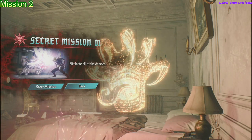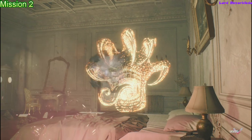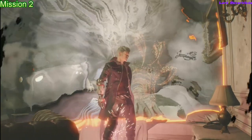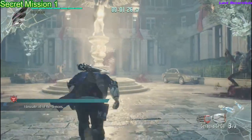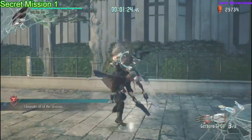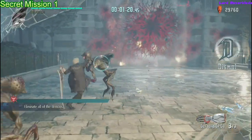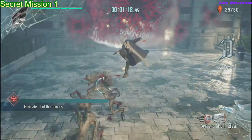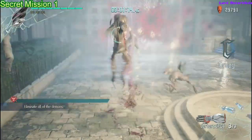Hey guys, Raze here — another Devil May Cry 5 achievement guide. We're going for Secrets Exposed, which is clearing all secret missions. I'll be going through to show you where they're located and how to beat them all. The first one is in Mission 2; it shows you right there at the beginning, so it's pretty self-explanatory and gives you a little tutorial about them.